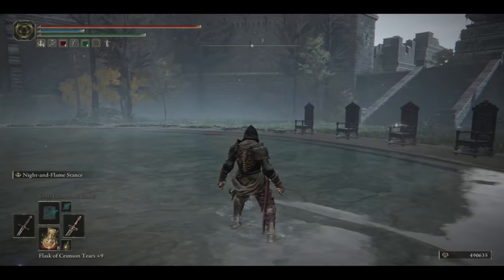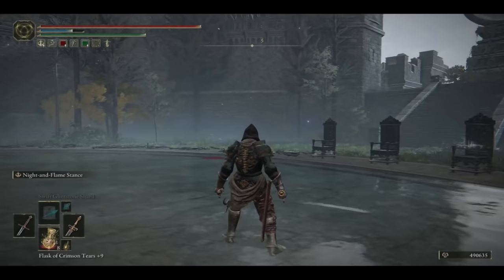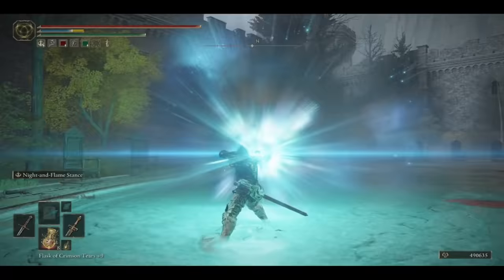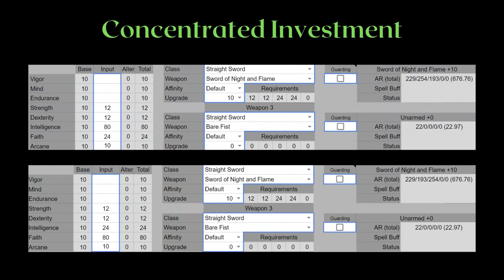What makes this sword exceptionally good is its powerful weapon art. Even though the FP cost is quite high, the damage is well worth it. You can choose between 2 attacks with the Night and Flame stance. Using the light attack after the stance results in an Azure Comet-like beam that scales to the intelligence portion of the weapon. Using the heavy attack results in a wide sweeping flame attack that scales to the faith portion. I think both are very viable choices in their own right. When you don't have enough skill points, focus on only one of the weapon arts — you will end up with the same AR, so it depends on which weapon art you want to be spamming.